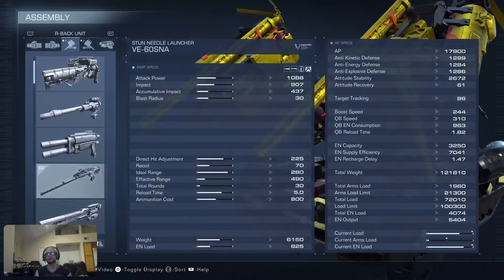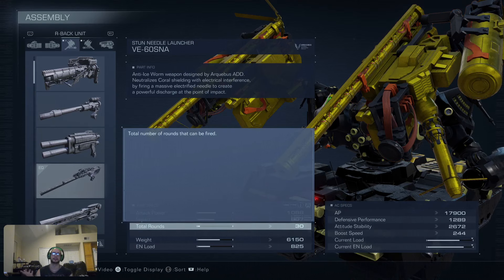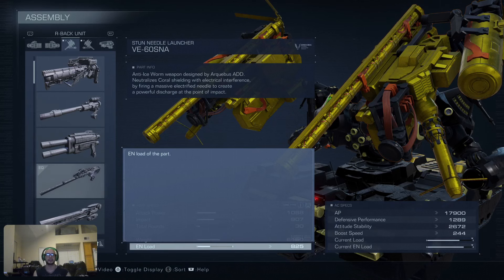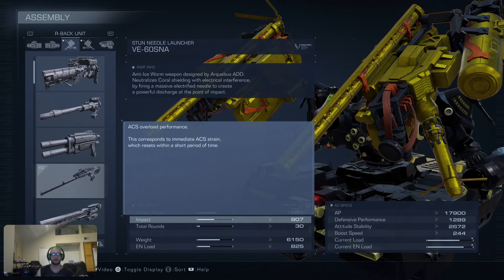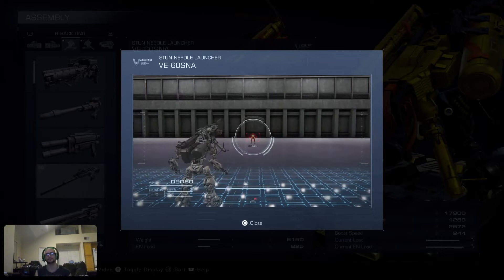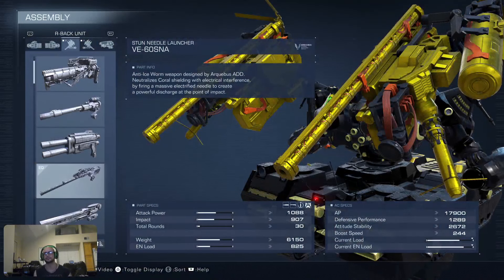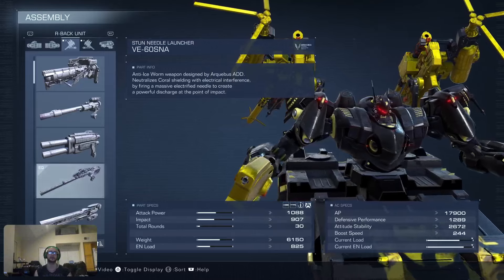Especially in combination with the extremely powerful needle launchers — honestly, I'd like to see the ammunition be brought back down. Like, this shouldn't have more than 10 shots. The weight is almost meaningless for what it does. The energy load is 825, which is a lot, but it does 1000 damage and 900 impact. This weapon also does the electricity effect plus an explosion, so you have area of effect, projectile speed, damage, and impact all in a single package for just 6000 weight. Incredibly strong weapon — maybe a little too much.